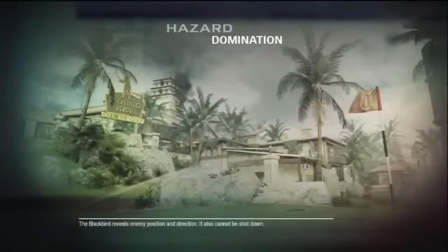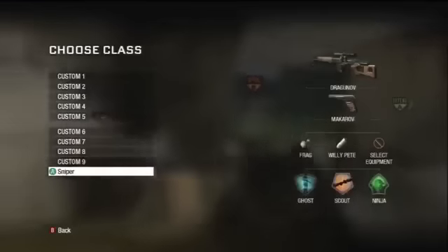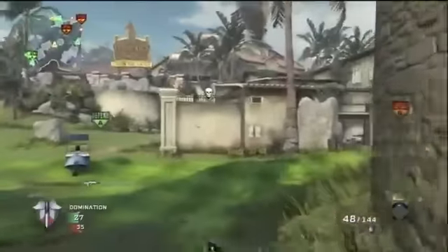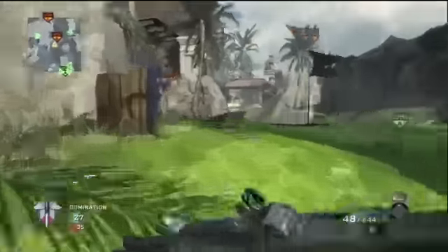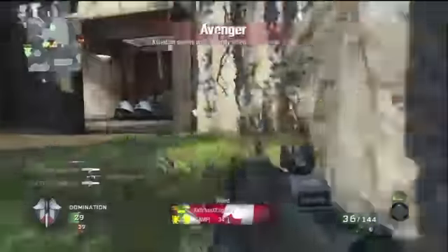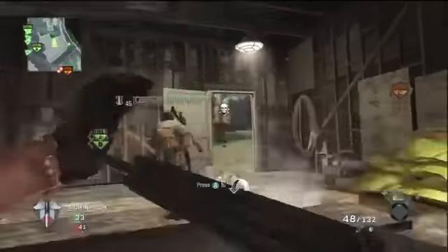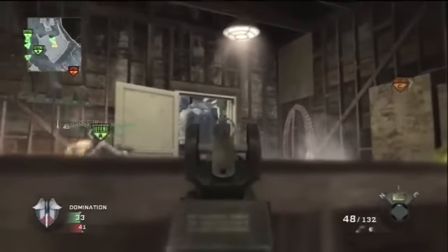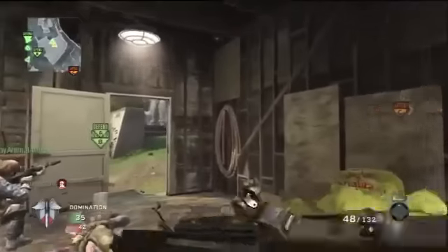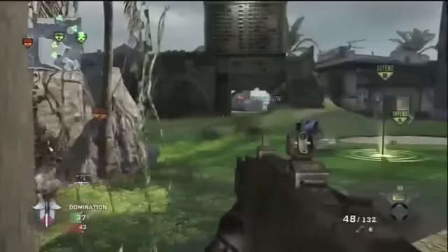What is up guys, I'm bringing you some Hazard — it is a remake of the World at War map called Cliffside, and this one is one of my favorites. Unfortunately, this is my very first time playing on it and I joined the game a little bit late. It is a domination playlist and this map is so awesome. Just look at it — it's got interactive sprinklers, the grass is so green, it's got like a little golf course clubhouse kind of thing, and just the feel and vibe of this map makes me want to play. And it reminds me a whole lot of Cliffside.